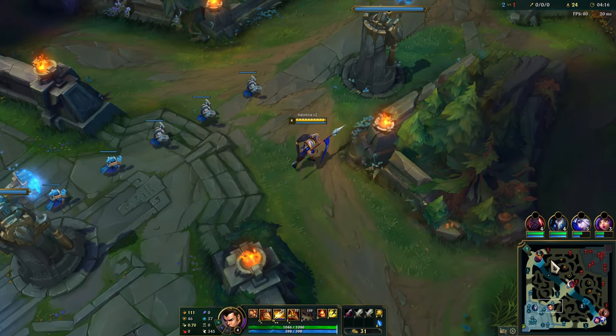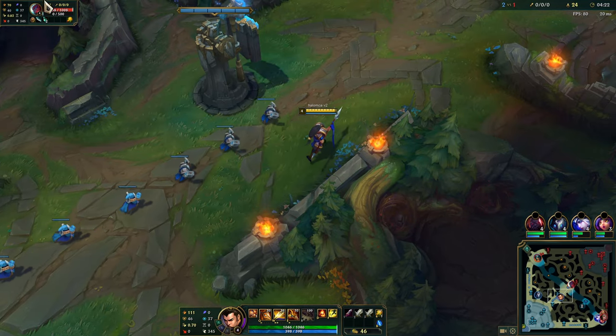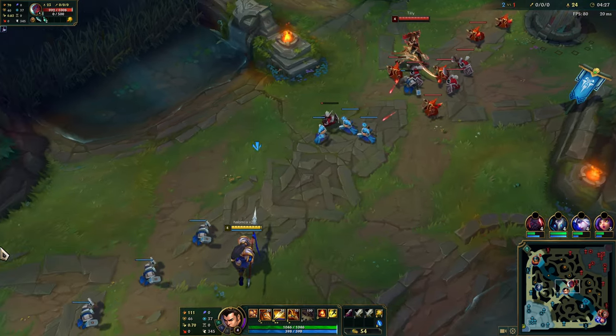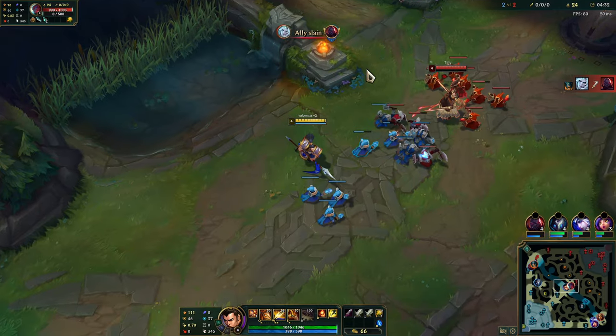Oh, here comes Viego. Go ahead and get a little bit of healing off here. He flashed — there's the Viego, there he goes up top side. Now we have plus 41 AD, looking pretty nice. That's two now, but it's okay because he's only got plus 5 AD. Viego's up there so I don't need to worry about warding that right now.